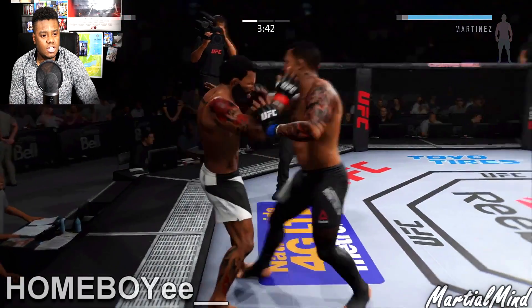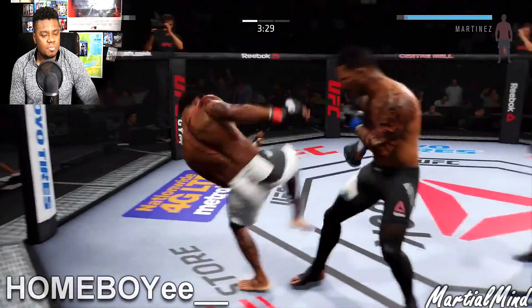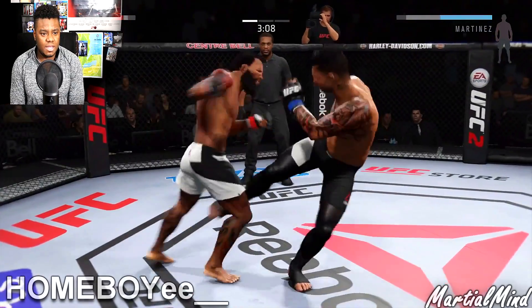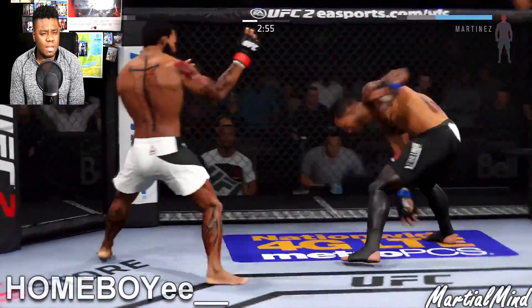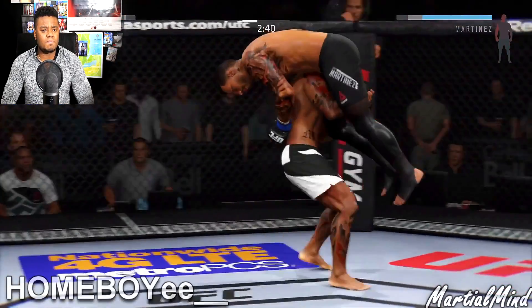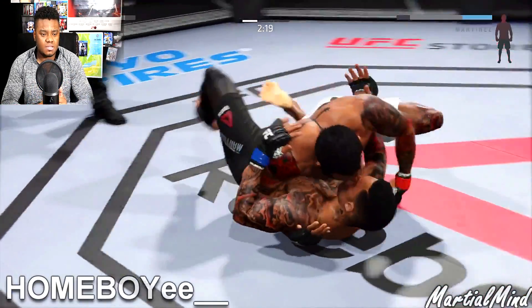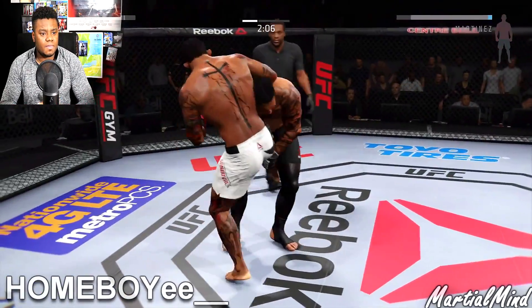Muay Thai plum — he's able to escape. Muay Thai plum against the cage — he escapes again. Hook, hook, bam — hits him in the body with a beautiful roundhouse kick. This is a longer fight. He gets tripped on his back again. Get up, homeboy. He parries that one — now he's in southpaw. He started the fight in conventional. He's got him in the Muay Thai plum, makes his way back to single collar. Takes him down with a big slam into mount. He gets right back up to standing.